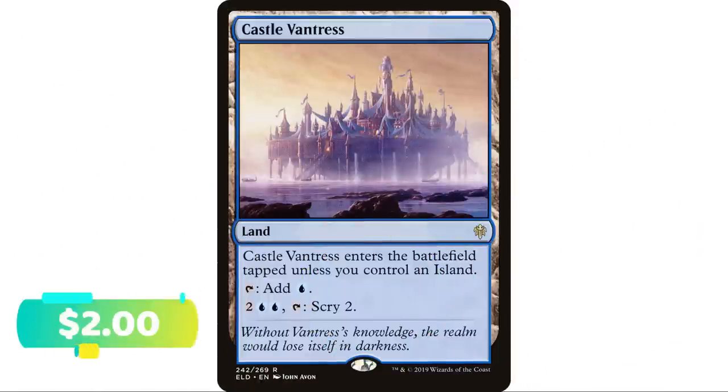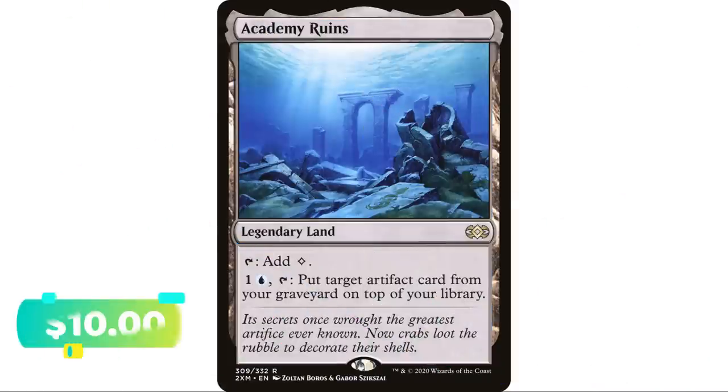Castle Vantress is the blue version of the Castle series. It enters the battlefield tapped unless you control an Island — in a mono blue deck that's almost never an issue. It taps to add a blue, and you can pay two blue-blue and tap to scry two. Paying four mana and tapping a land to scry two is not overwhelmingly fantastic, but there's almost no downside. If you have room in your mono blue deck, why not include it — you never know when you'll need to scry two.